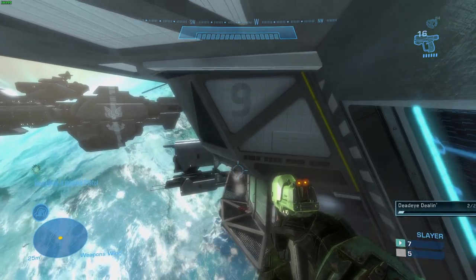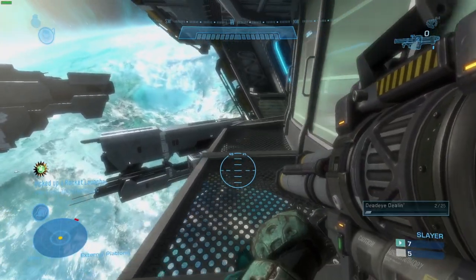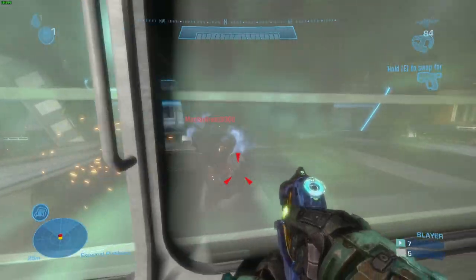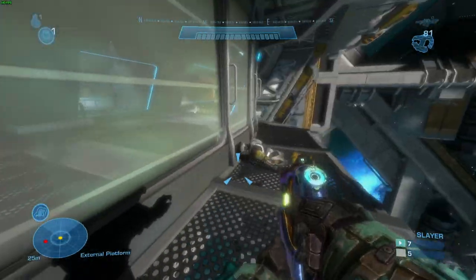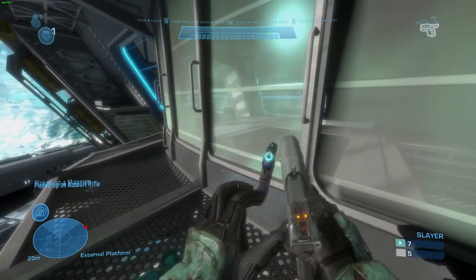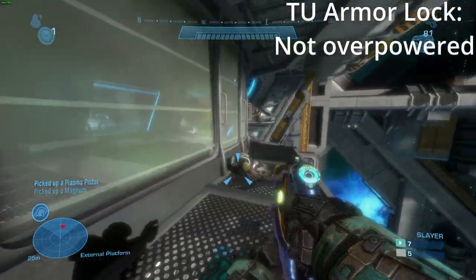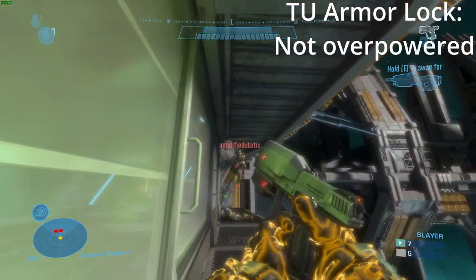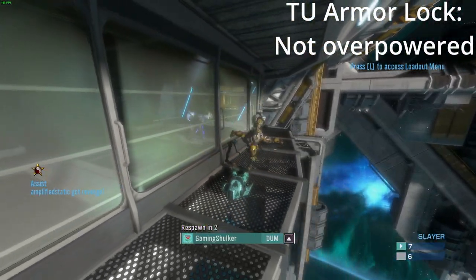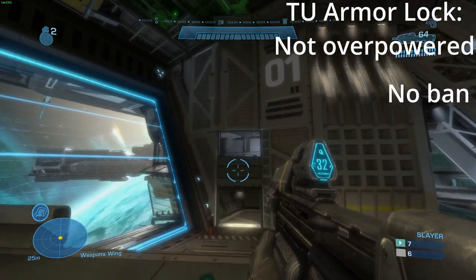After looking at all those facts, I now have to answer the two questions I mentioned earlier: whether or not Armor Lock is overpowered, and whether it should be banned. Since there are two versions, I'll judge them independently, starting with the TU Armor Lock. The TU Armor Lock — I would say it's not overpowered. It's balanced nicely with the rest of the sandbox, and while it can be annoying to fight against, the balance makes sense compared to other abilities and weapons. Thus, it should not be banned.